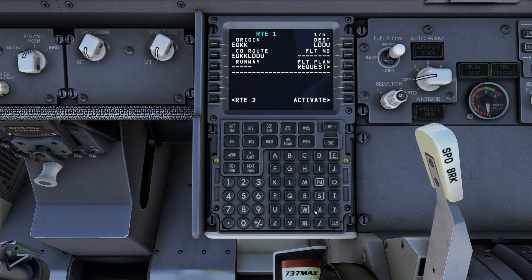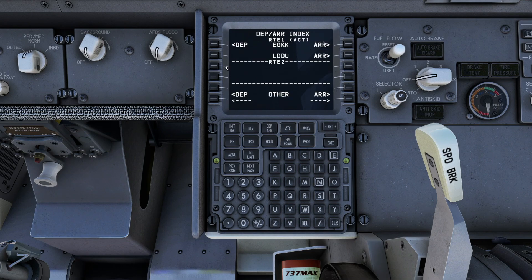Now we can add our flight number, which is TOM Jet 107. We'll be departing on runway 26 Left, so we add that in as well, then hit activate followed by execute.